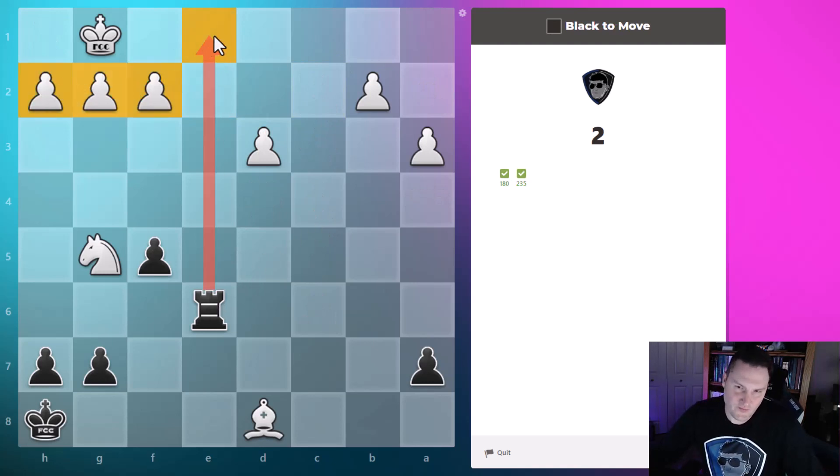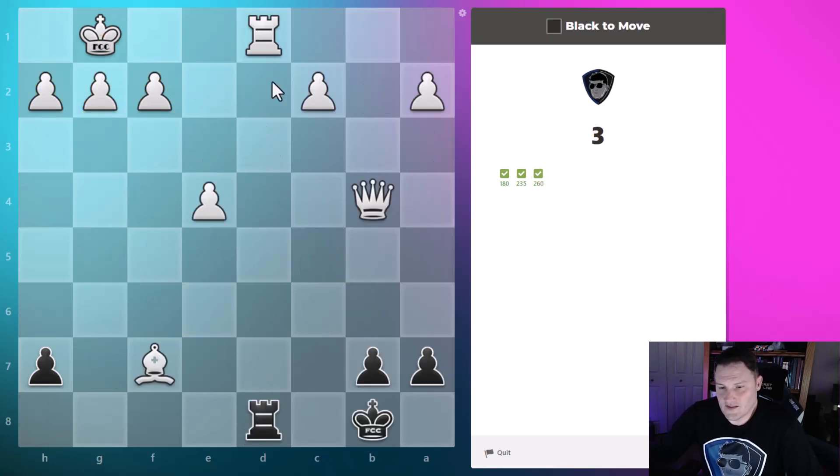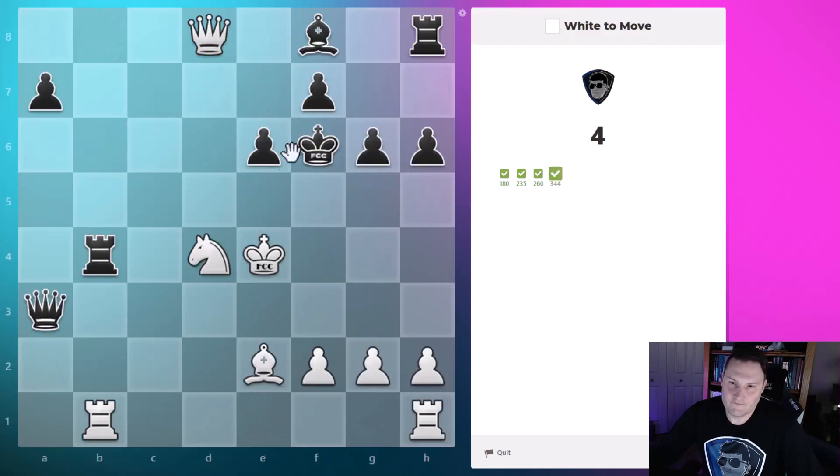Again the back rank problem — the rook will go up, the pawns are in place, so the rook is just going to eliminate the king. In this case we have rook takes rook, the queen will be able to block, and then we'll have mate.